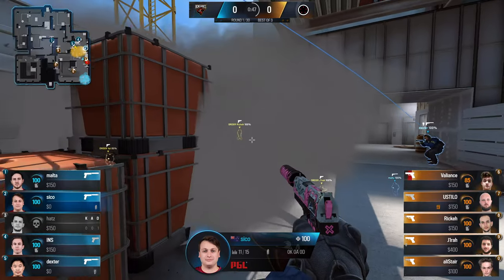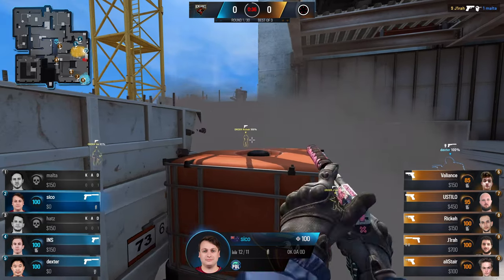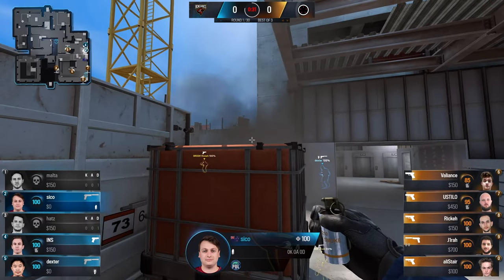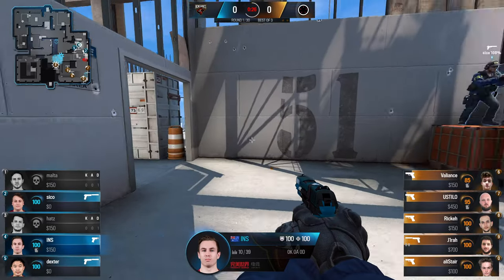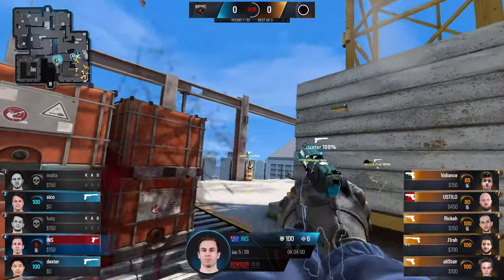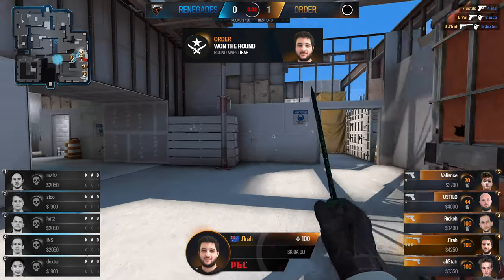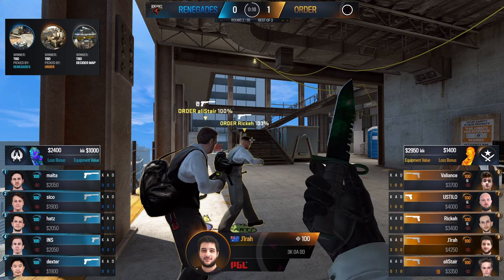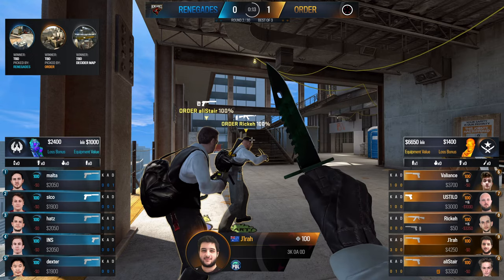Order look to take A — they've smoked it off and get right up there for the bomb plant. Sicko exposed himself to a couple of players but luckily walks away with his life. Not so lucky is malta, who gets dropped going for a flank. It's into a 5v3 — a great start to the pistol by Order. Now they just need to hold on for another 20 seconds. They've got control of A ramp too, so this is really scary. They all stand and peek dexter at the same time — the best approach against a USP — and Order take the pistol round convincingly.